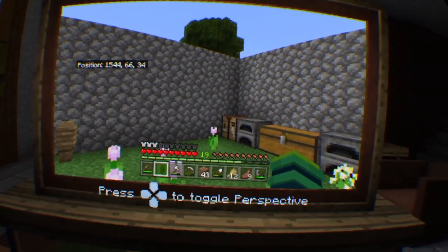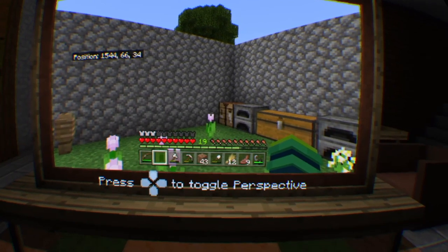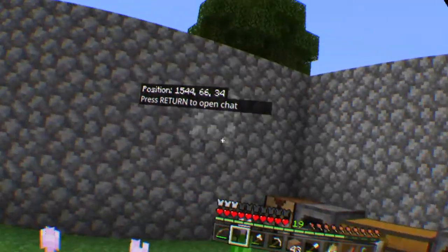Okay, this is cool. Toggle perspective, alright. Press. Hold. Press. Hello. Woah! We're in the game! We're in Minecraft! There's my hand! We're in Minecraft!